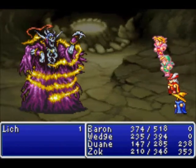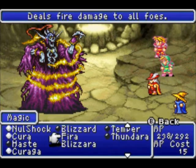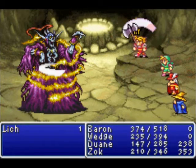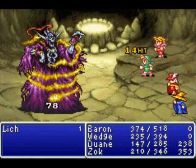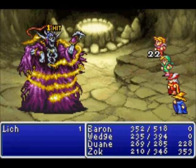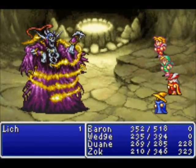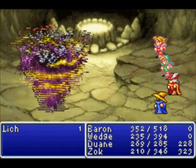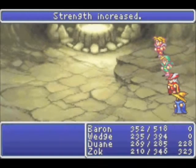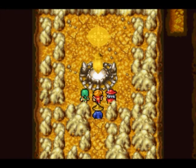The red mage is attacking, doing about 100 each. Thief is still doing a little bit less, but that's because he's not a warrior — warrior does the most damage when it comes to physical attacks. Firaga, just because it's your most powerful spell at this point, doing a bulk of the damage. And down goes the lich. He also counts as an undead enemy, so if you have Dia, Diara, or maybe Diaga, go ahead and use that too — it'll damage him.